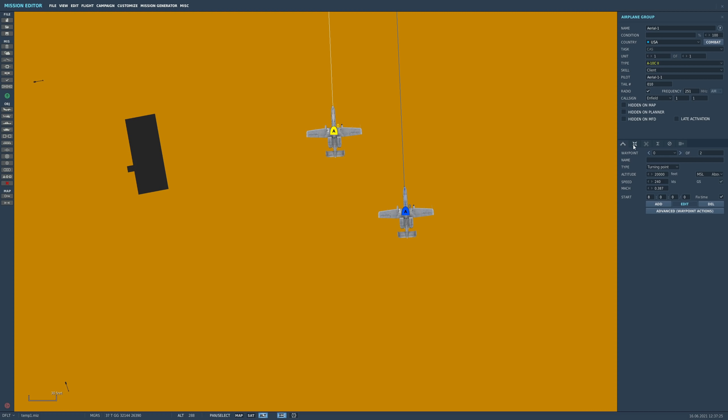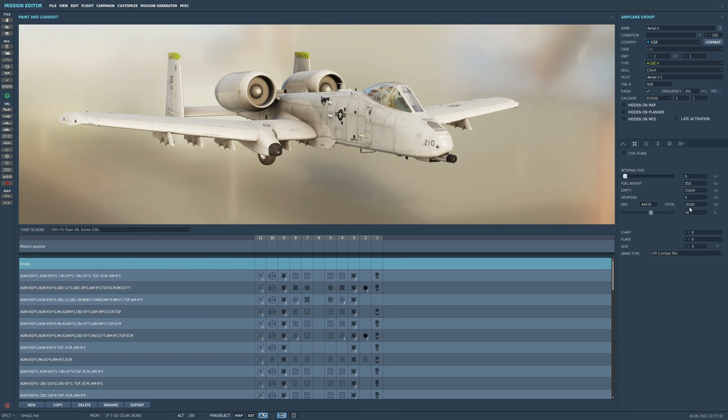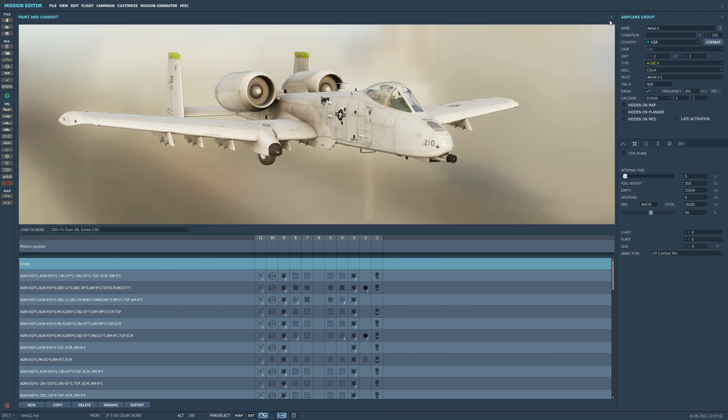Aerial 1 is an A10C2. It's had everything stripped out: countermeasures, gun bullets, internal fuel, external fuel, stores. It has a total weight of 26,000lb. That's quite light.